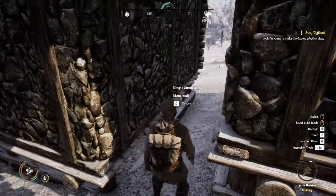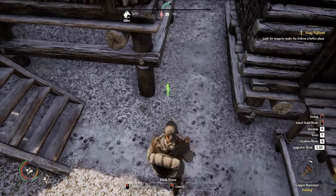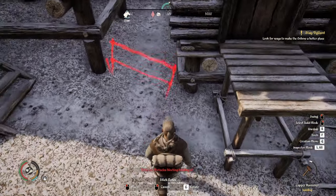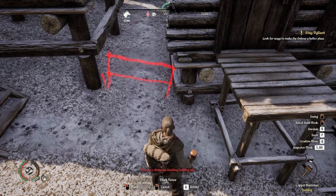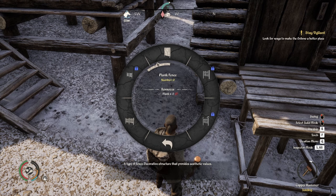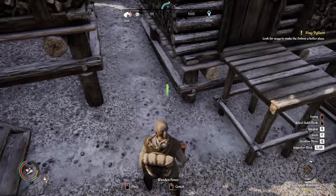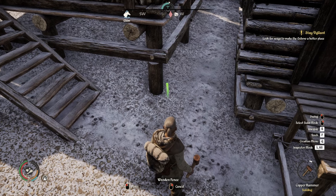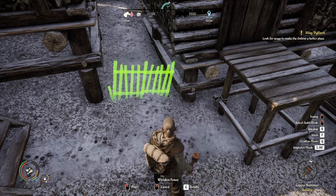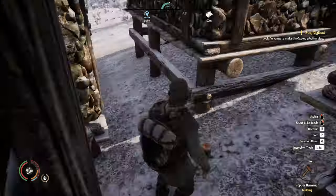Maybe once I get the stone wall, that might work. Let's see if I can even get a fence in there. It's not going to let me — maybe it's too tall, but it's crooked. This is where I think the stone would look better. I don't know how I'm going to do that.